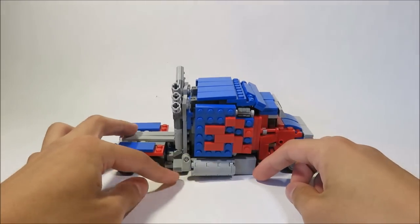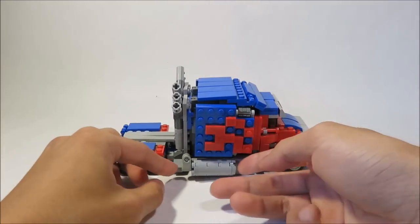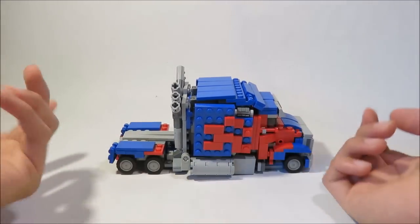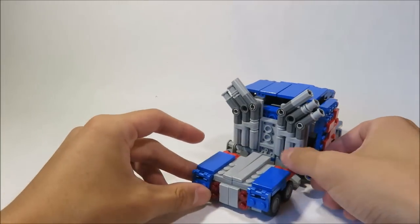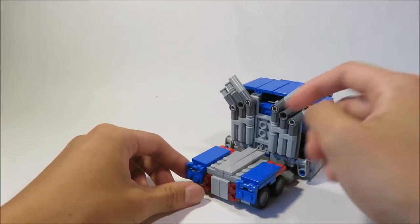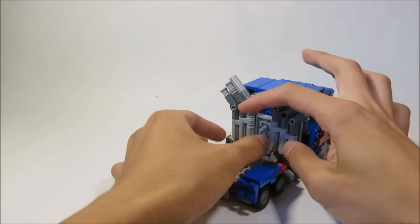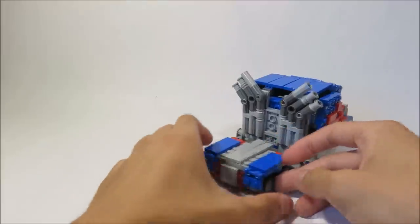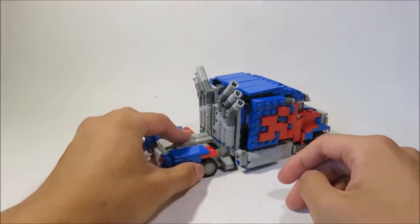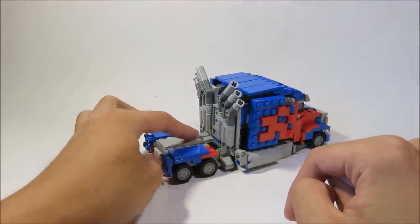He has long gas tanks — they're supposed to go further, but it creates some clearance issues for robot mode. His back, of course, has his big pipes — all six of them. They're supposed to be smaller, but I tried my best at this scale. He also has taillights here. I couldn't fit a hitch because I couldn't find a way to make a half circle at this scale.